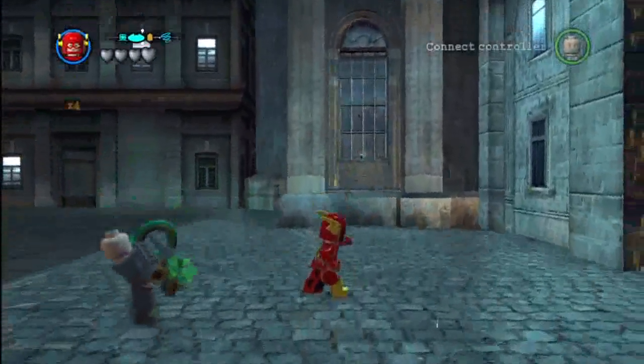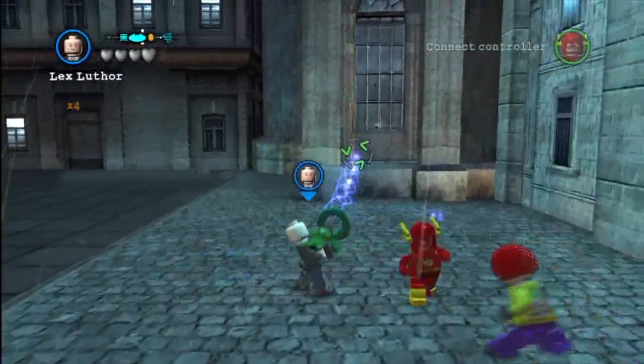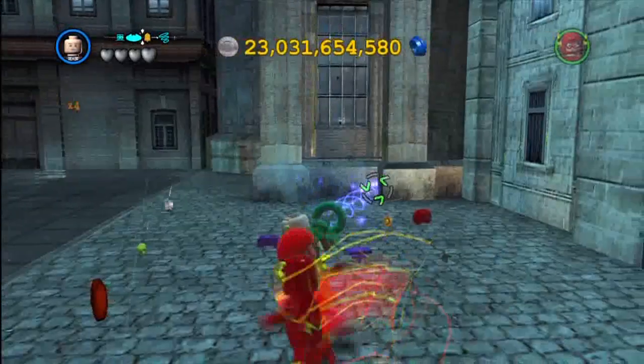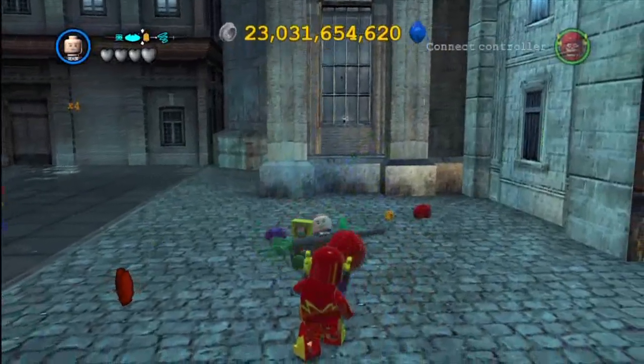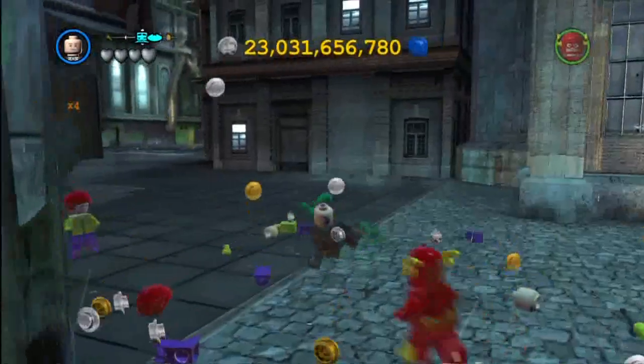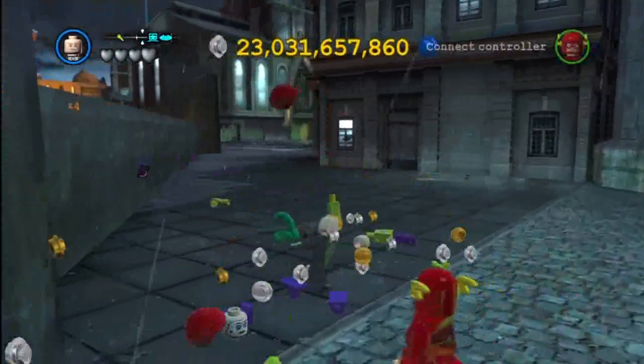Right here underneath this giant window is where the actual multiplier crate would be. So you're going to deconstruct it, and once you've done that with Lex Luthor, you'll be able to purchase it. Now this power brick is definitely the most expensive one.